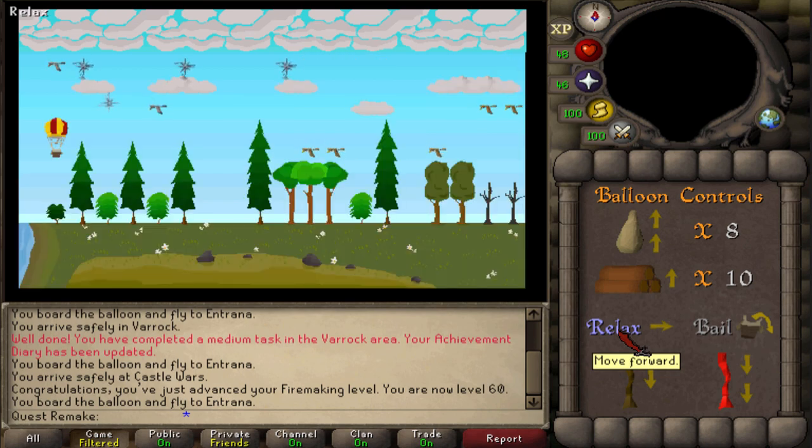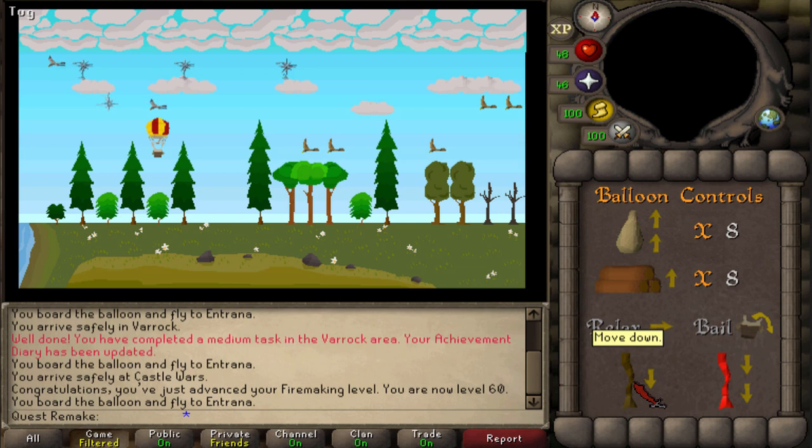That was quite easy — now the fun part starts. For screen two: burn one log, then pull a brown rope. Burn one log. Pull the brown rope. Burn one log. Relax twice. Burn one log. Pull the brown rope. Relax twice. Drop a sandbag. Relax twice. Pull a red rope. Relax once. Pull the brown rope. And relax twice.